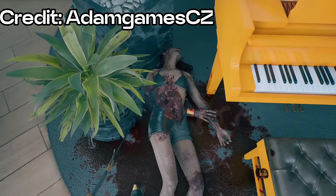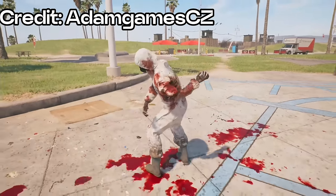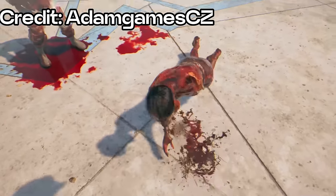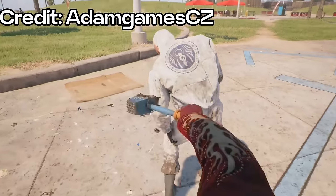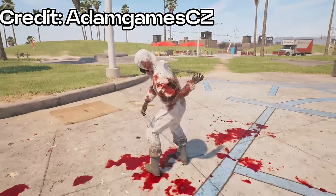I hate to be that guy, but compare this game's gore to Dead Island 2's. I know that Dead Island 2 has a lot more going on to simulate it, but is it that hard to ask for some dangling intestines? Maybe some better slash marks rather than showing literally nothing? Maybe broken or cut limbs can dangle by a thread? Something to elevate the immersion would be greatly appreciated.